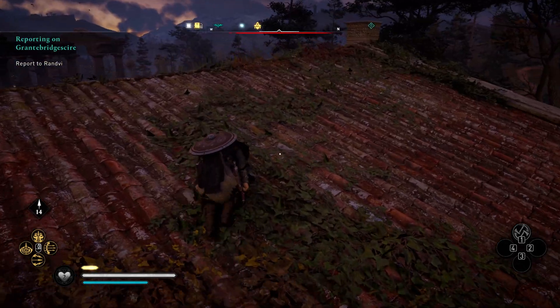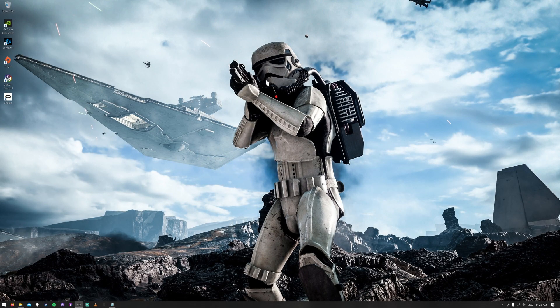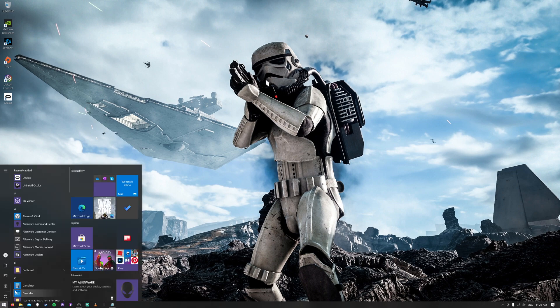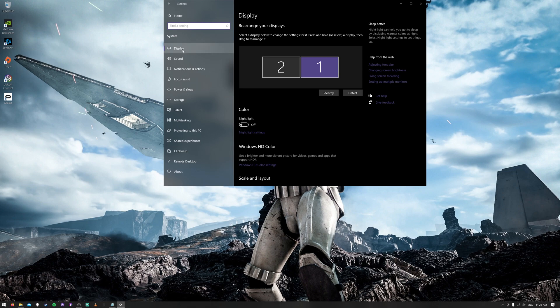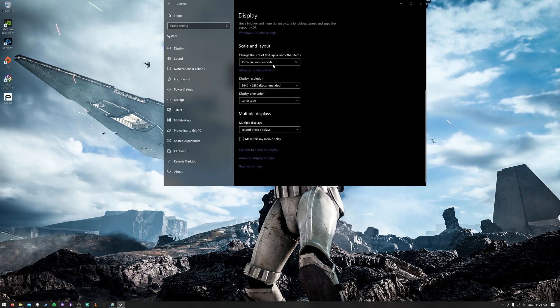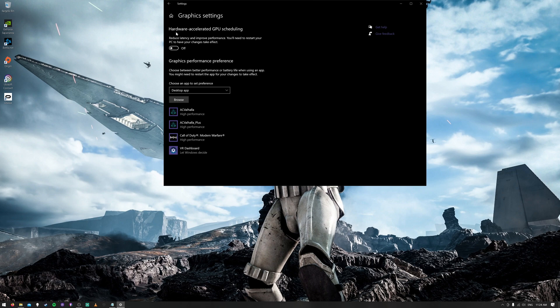I highly recommend you kill this process and see if it works for you — it's really easy to toggle off and on. Click the Windows button in the bottom left corner, then click on the settings cog, which opens up the settings window. Click on System and ensure you're in the Display tab. Scroll all the way to the bottom and look for Graphics Settings. Click on it and at the top you'll see hardware accelerated GPU scheduling — toggle this off. Keep in mind you'll need to do a complete system restart for this to take effect.